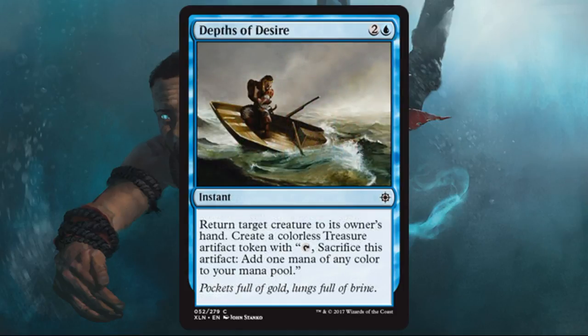Depths of Desire — this is a good tempo card. It creates a treasure, costs three at instant speed. I think that's reasonably costed considering you get the treasure and it returns a creature to its owner's hand. You can use it to protect your stuff or tempo your opponent — versatility makes me feel pretty good about the card. If you're all in on a treasure plan, this complements that. There's a card coming up in tomorrow's black video that lets you turn treasures into card draw, and you can also just color fix and temporarily ramp with them. It's very runnable for limited — maybe not a top four pick in a pack, but you'll be happy to run one.